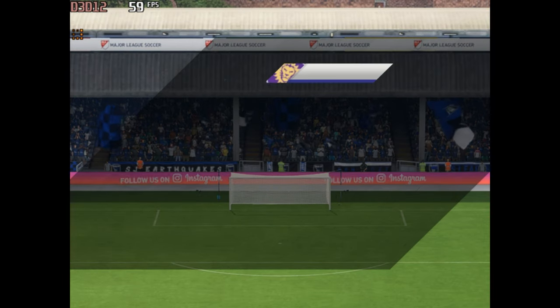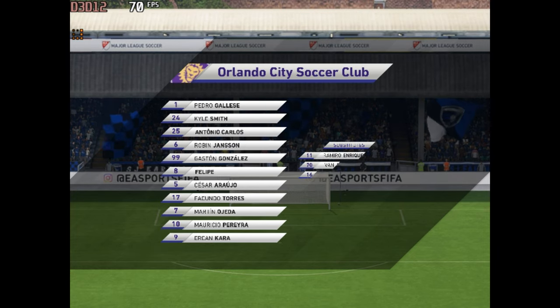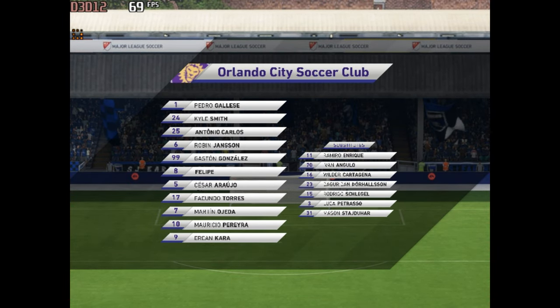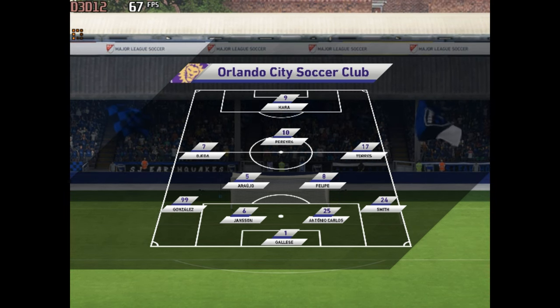This is the line-up for the visitors today. Well, in this shape, if their wide players stay high up the pitch and get enough of the ball, it's a very attacking line-up. But if they drop too deep, they will then leave the centre-forward isolated, and it could be difficult for them.